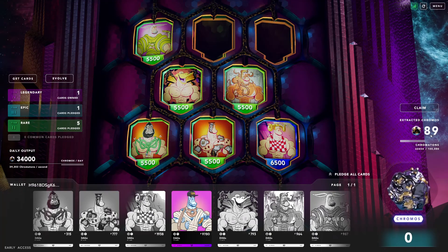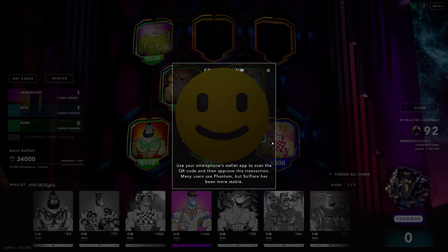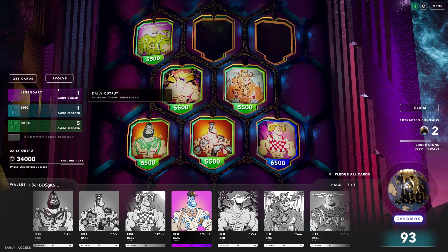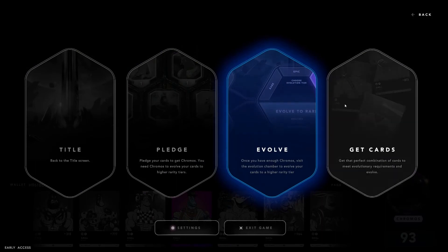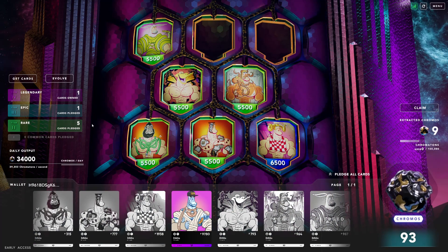I think that's pretty much it — I'm sure this game will evolve as time goes on. Cards are pledged, we're getting daily output. I don't have to leave this game running to get that, so I can close it out, come back later, maybe hit that refresh button on top, and claim the extracted at any point in time. First impressions: this looks beautiful — look at that main menu, love it. Excited for the future. Thanks for watching guys, Hern out.